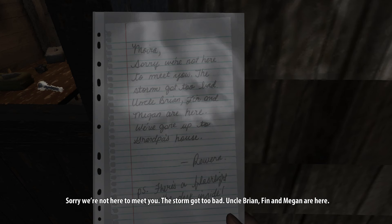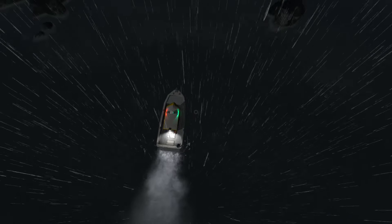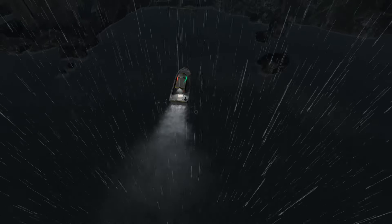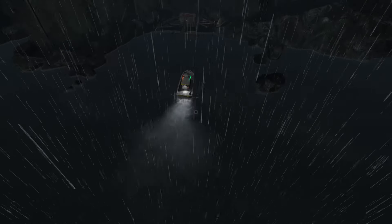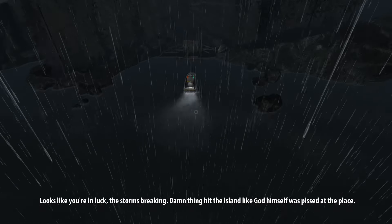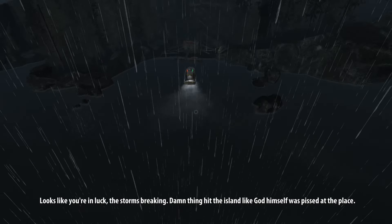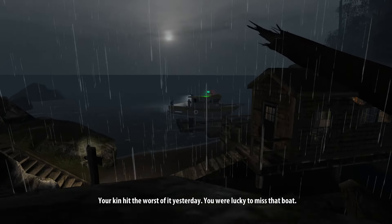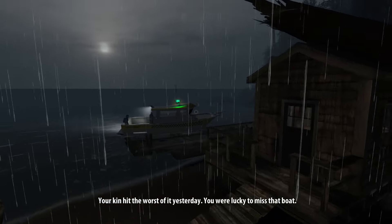Sorry we're not here to meet you. The storm got too bad. Uncle Brian, Finn, and Megan are here. The Ritual on Weyland Island is advertised as a first-person survival horror game set in a remote island. You play a 22-year-old visiting her grandfather's remote island to meet her family and hear the reading of his last will and testament. Upon arrival, you quickly discover that all is not well on the island. In fact, your goal becomes apparent almost right away, as you struggle to find your family while escaping the horrors that surround you.